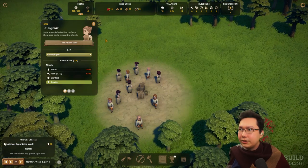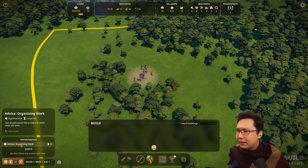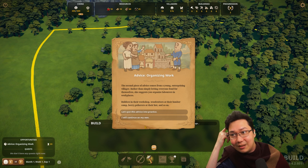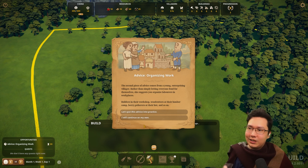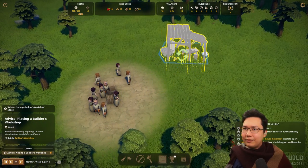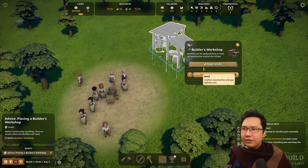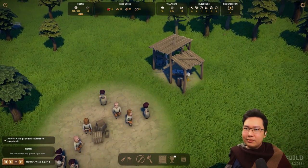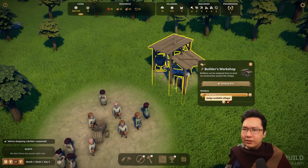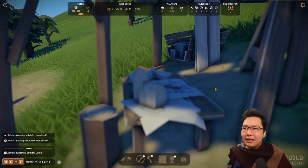So organizing work — your people would like to help you settle the town. Placing a builder's workshop. Is there a front and back to this thing? Let's have the builder's workshop right there. You can rename every single building — I guess you could rename it builder's workshop one if it could specialize at some point. Assign builders — one, two, three. There we go. Fantastic. Assign builders complete. Let's have a look at this building — how much detail is there? I have depth of field turned on. With depth of field you can turn off just the near depth of field and actually see the details.